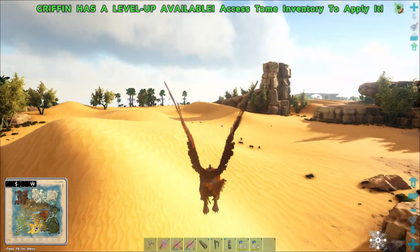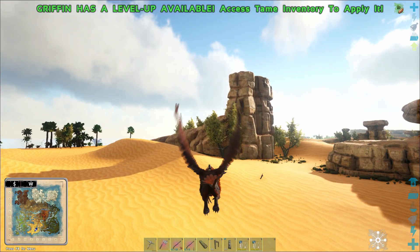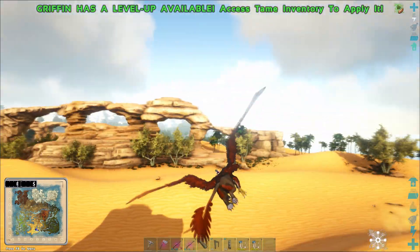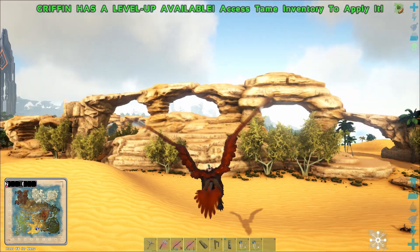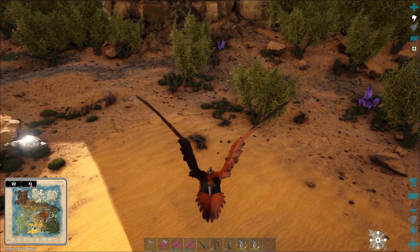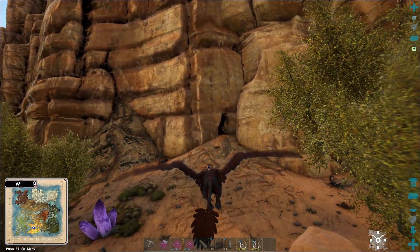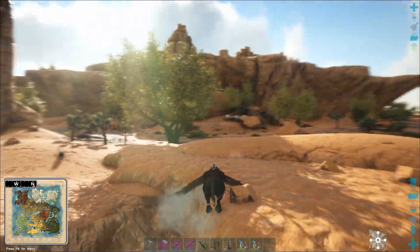I would say that the Titanoboa is not a really good tame. The Arthropleura is way better than the Titanoboa, so I'm just going to skip it. But it would be amazing if instead we could find a Wyvern — we're going to check it out and see. That's the Ankylodon — we might need one of those. But before doing so, we're going to check and see if there is some cool egg we can steal.